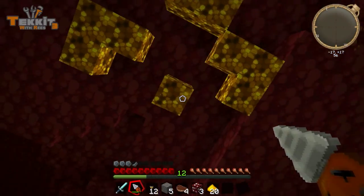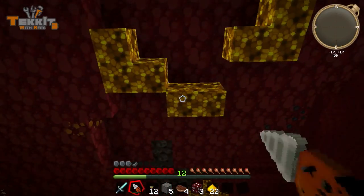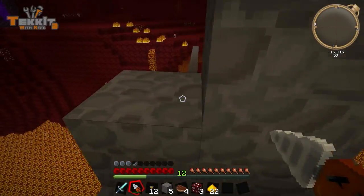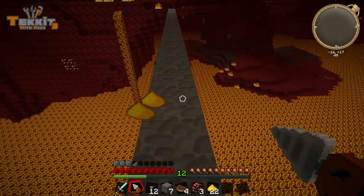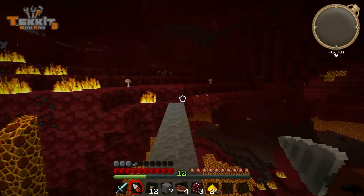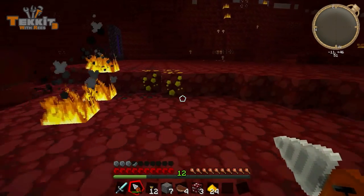Looks like a couple more down there. So far so good. I think that's good enough — we've got plenty for now. 20 is enough to get what we want done. So let's just drill down. I do not like the falling sensation in the nether — bad place to get a falling sensation. My heart literally just jumped almost out of my chest.